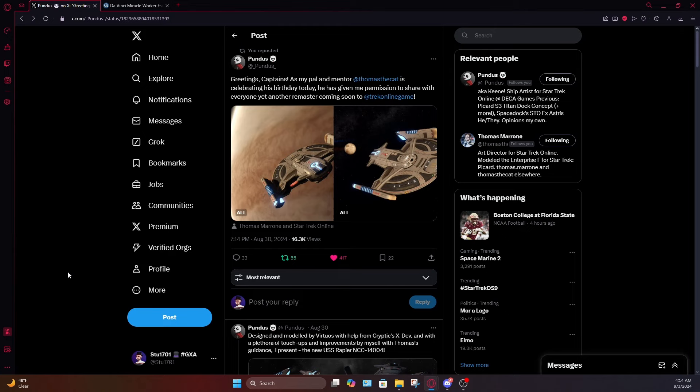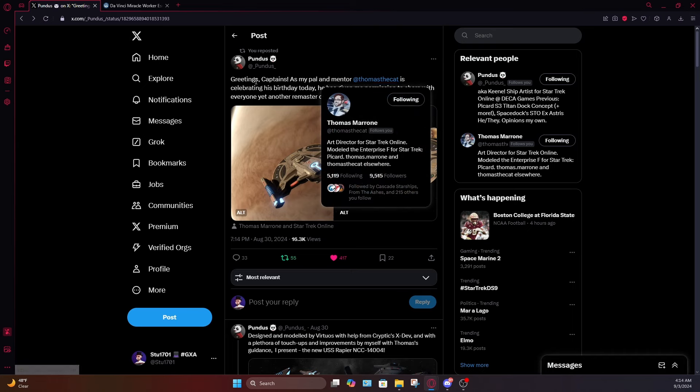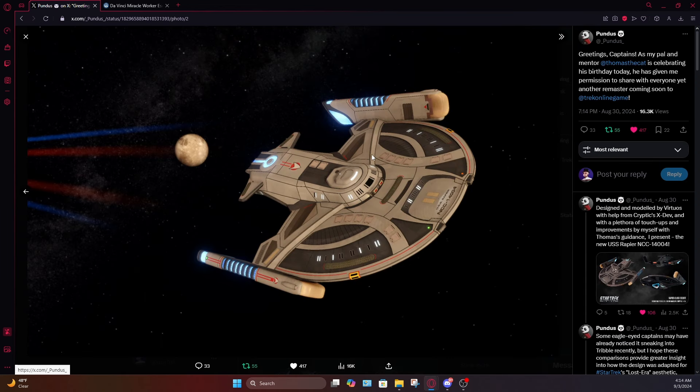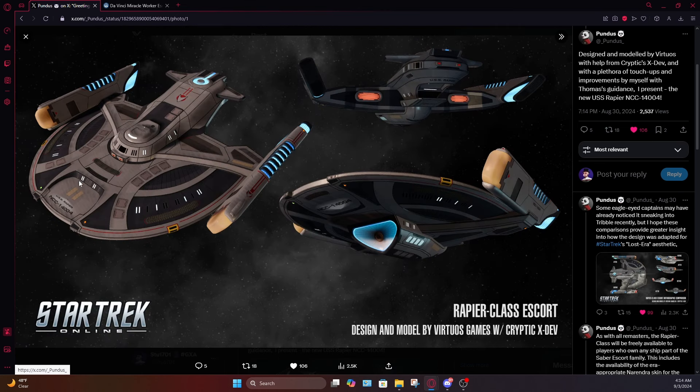I'm a little late on this news but better late than never. Pundus recently got to share some upcoming news for Star Trek Online since it was Thomas Veroni's birthday a few days ago — he got the all clear to celebrate by sharing something coming to Star Trek Online, which is going to be another remaster for an older ship. This next one is going to be part of the saber class family, which is very clearly confirmed.